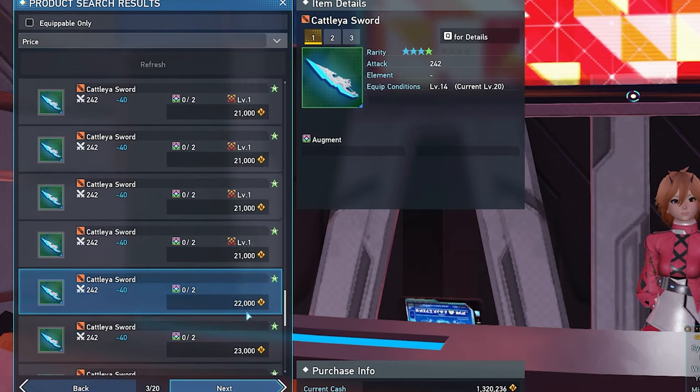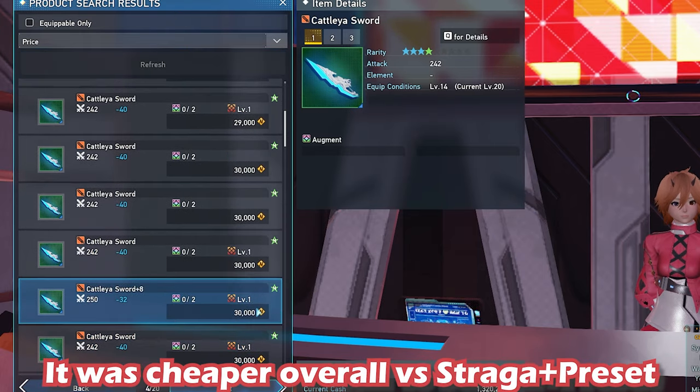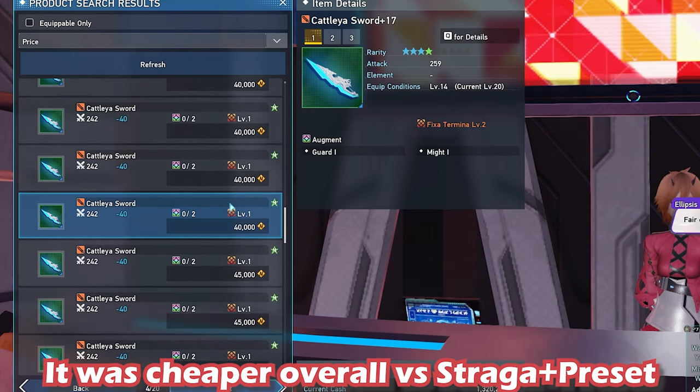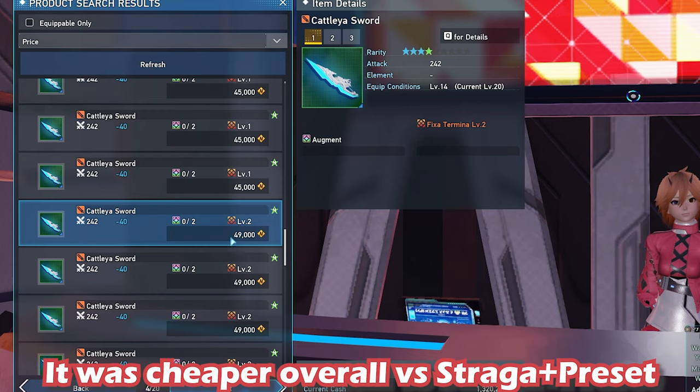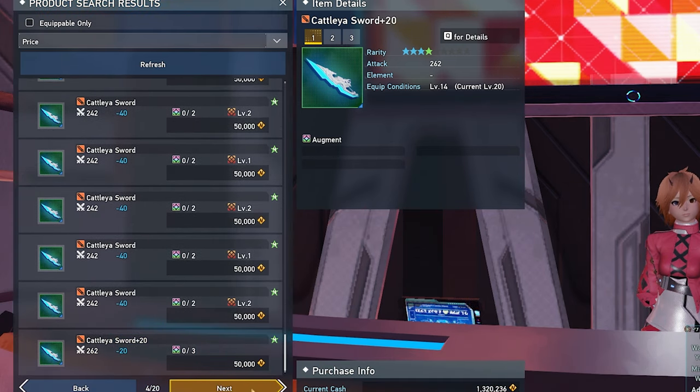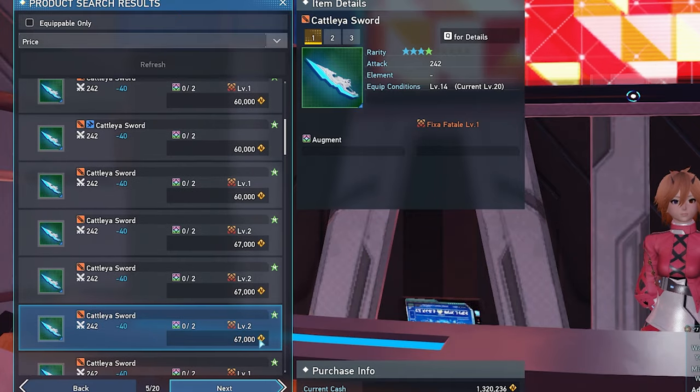Here's a caveat everyone should know: Catalia swords are a common drop not tied to Gigantix. This means there's a lot of Catalia swords out there that have really good preset skills for cheap compared to a Straga. Personally, I ended up going with Catalia as I can maintain the max HP condition, along with benefiting from a very good preset skill for cheap vs. a Straga sword without a preset. So that's pretty much all I have to say for equipment, so let's move on to hunter itself.